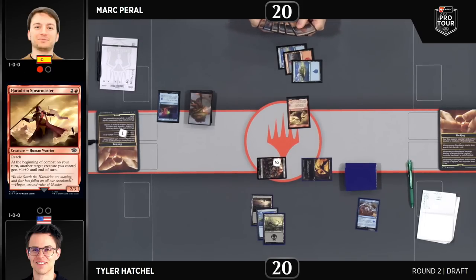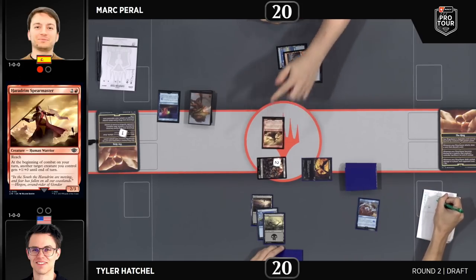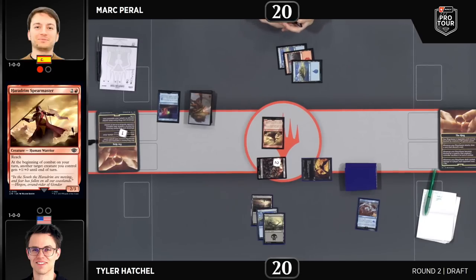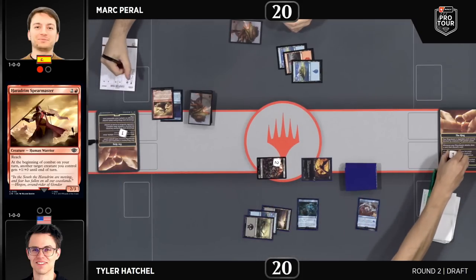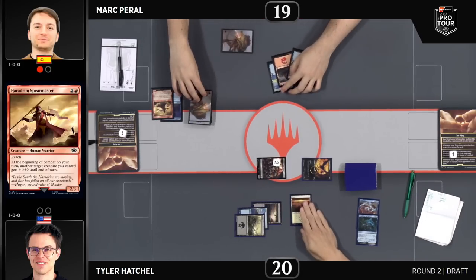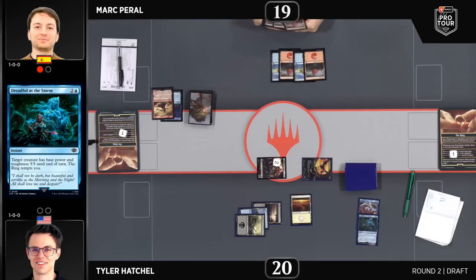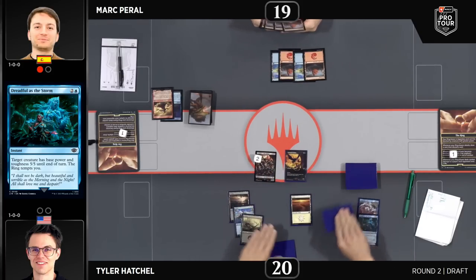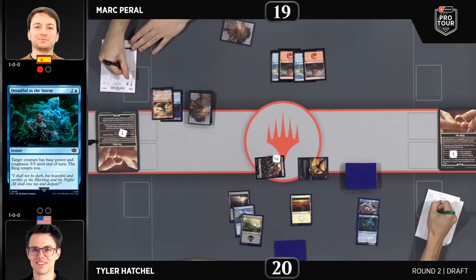Let's turn attention to the game. It looks like we've kicked things off with the Dunland Crabane on one side and a Haradrim Spearmaster on the other. The Spearmaster is in a great spot as a two-three blocker against the Dunland Crabane, but we're going to see Dreadful as the Storm. Turning it into a seven-seven — if you target an amassed creature with that, you will be able to make it into a seven-seven. A lot of damage, but it still did work as a combat trick.